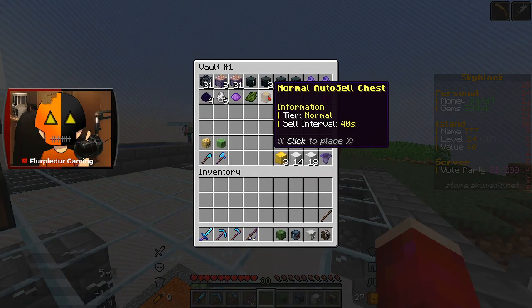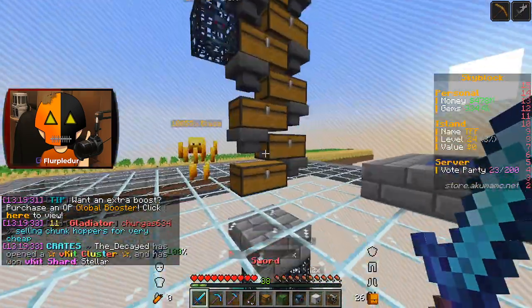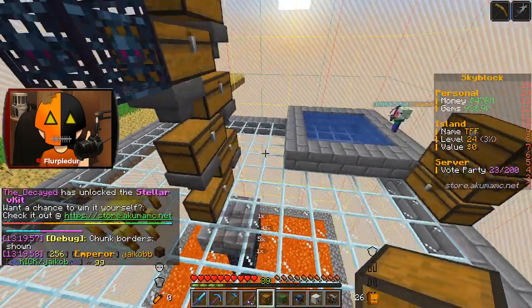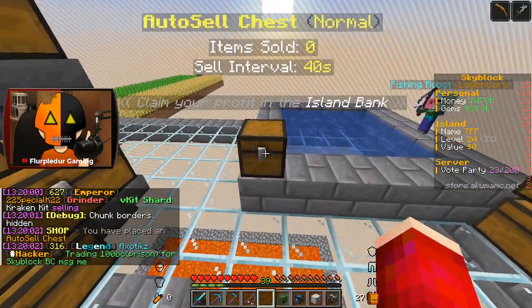What comes with this bundle is a normal auto-sell chest, which I completely didn't even realize, but it's super useful. Because we were trying to get one, and if I get one today from these legendary keys, I might cry a little bit. It does have to be within this chunk, which is actually perfectly fine because I can just set it right here.